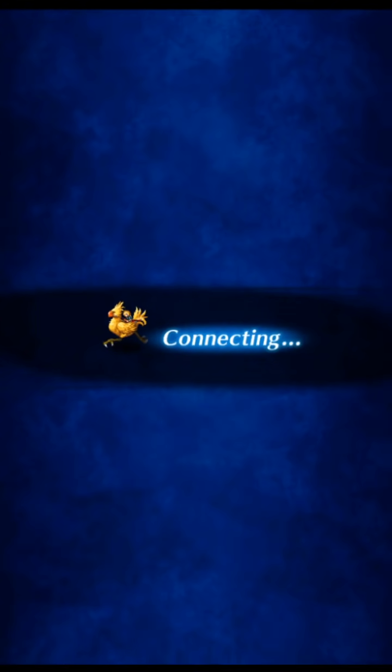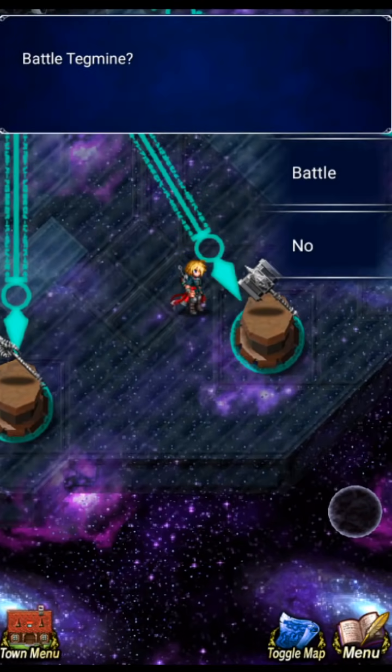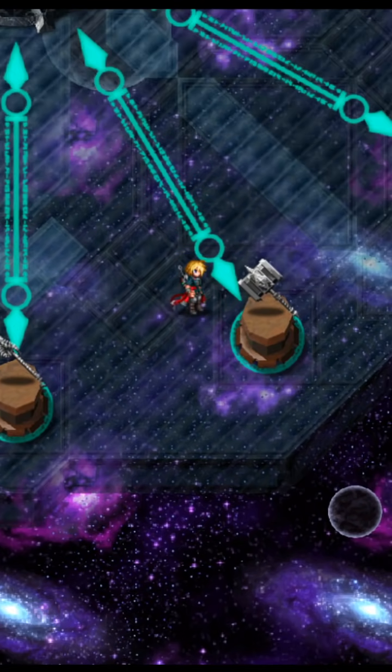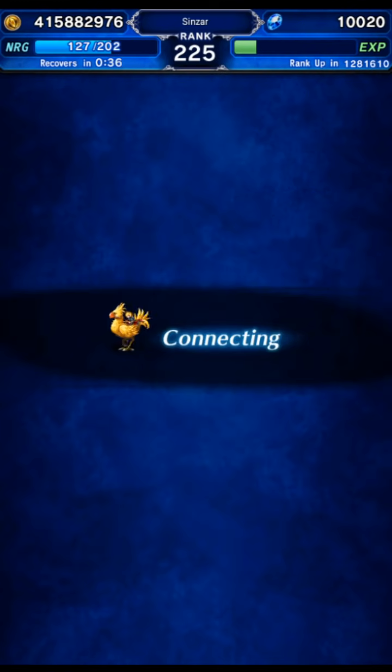Next up is Tegmine — this was actually one of the really hard bosses back in the day, one of the harder ones. It's not going to be hard right now. Missions: deal Ice, Lightning, Wind, and Earth damage, and defeat with an LB within 30 turns.